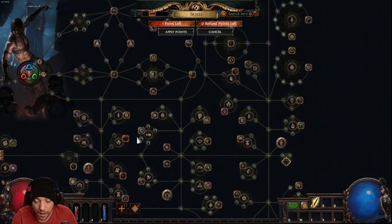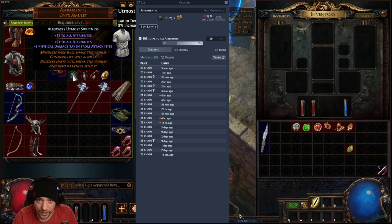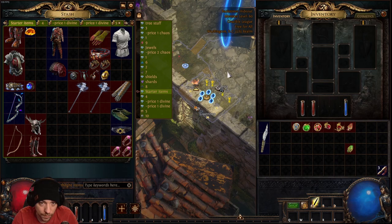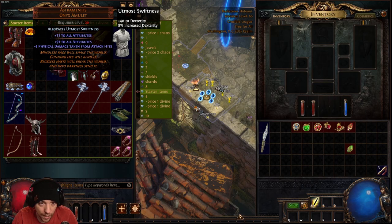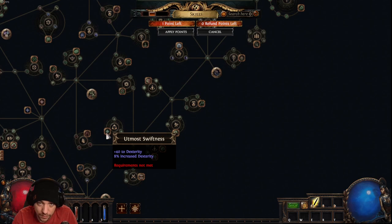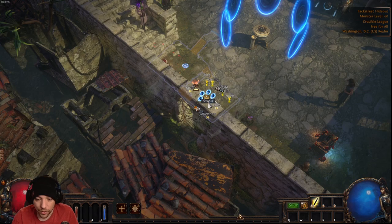You'll do a ton of damage once you start using Smite with the right links. The Astramentus gives a ton of attributes. I anointed mine with Utmost Swiftness using three oils at Cassia from the Blighted mechanic — that gives plus 40 dexterity and 8% increased dexterity, which is a huge boost. It allocates the node for you without having to path all the way down the tree.